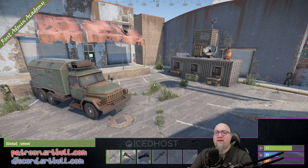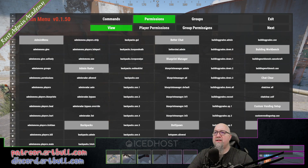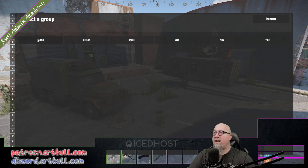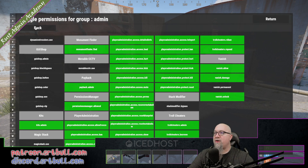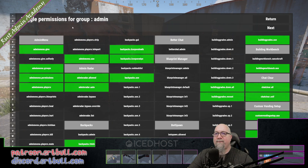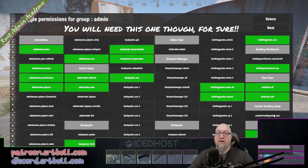Let's hop into the admin menu from Chaos Code and go into permissions, then group permissions, and select the admin group. Scroll over until you get to Monument Finder and make sure that permission is granted to the admin group. While we're here, go back and look for Custom Vending Setup — same thing, make sure that permission is granted to your admin group or moderator group, depending on how you have your server set up.